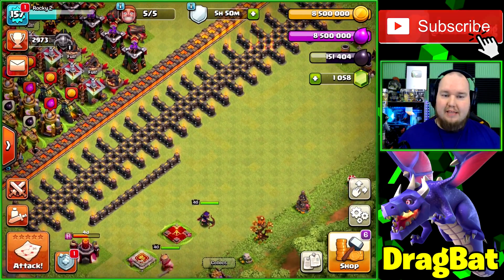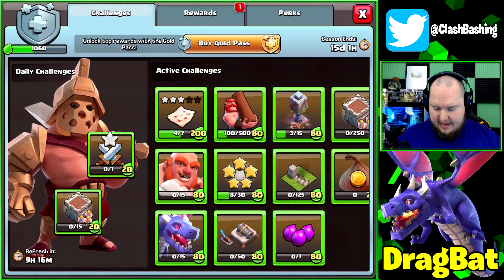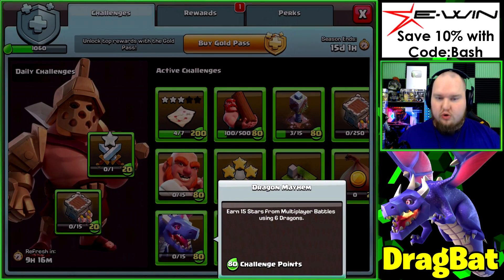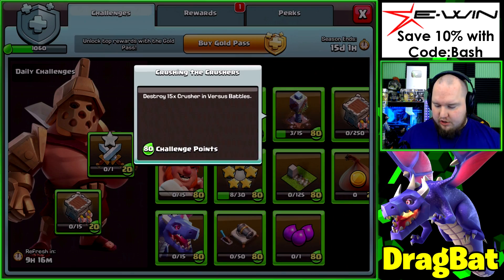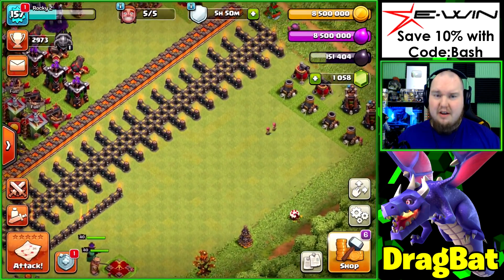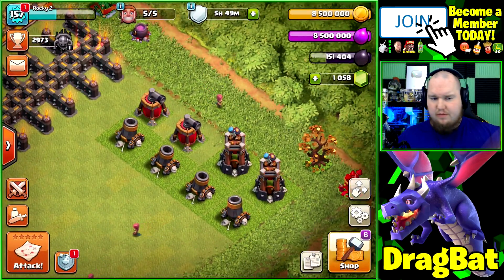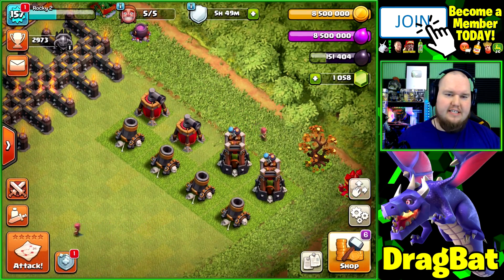So we're getting pretty close to max, and what we're going to be doing today is practicing some drag bat. I don't know how well this is going to go, but for our silver pass we have to use six dragons and earn 15 stars. That's an attack I haven't really used a ton, but I think we can use some farming attacks to get a feel for how it runs.